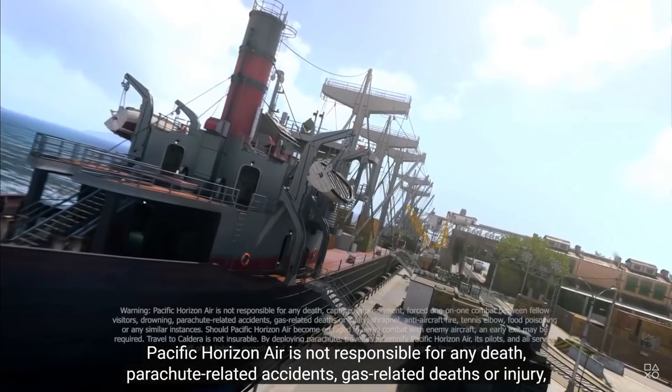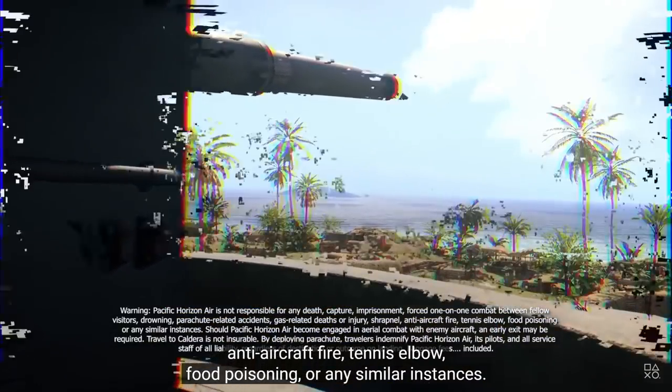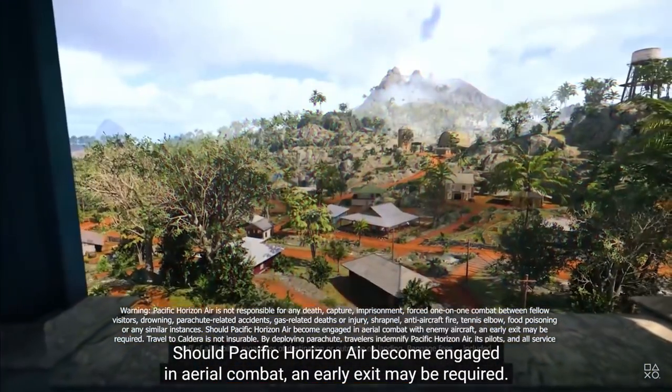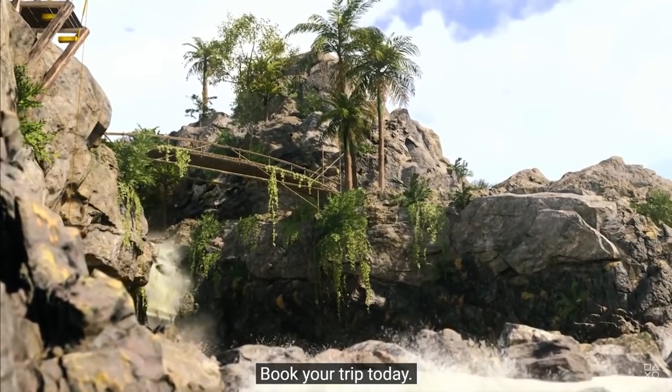Pacific Horizon Air is not responsible for any death, parachute-related accidents, gas-related deaths or injury, anti-aircraft fire, tennis elbow, food poisoning, or any similar instances. Should Pacific Horizon Air become engaged in aerial combat, an early exit may be required. What are you waiting for? Book your trip today.